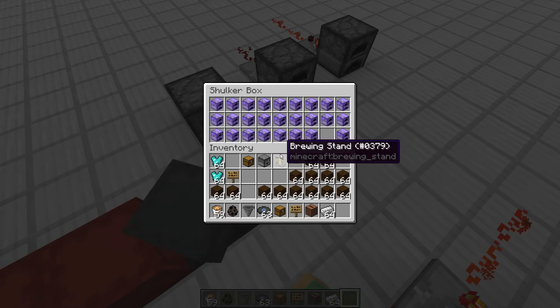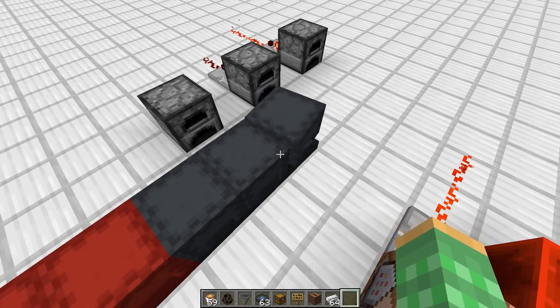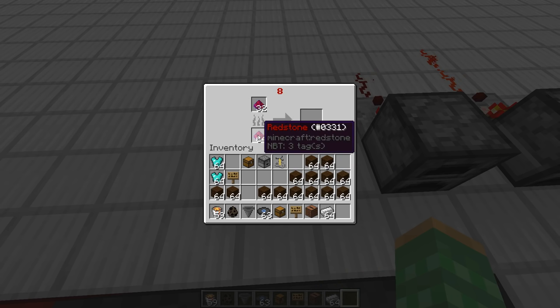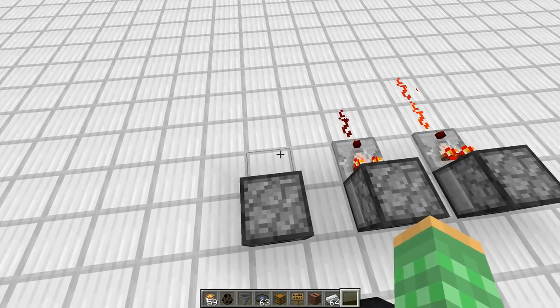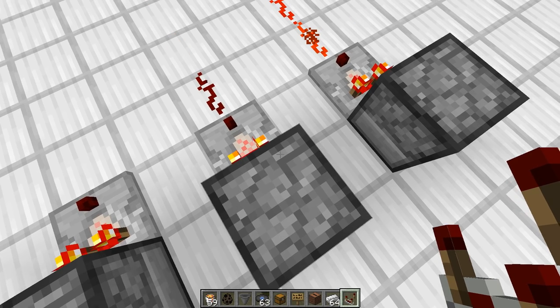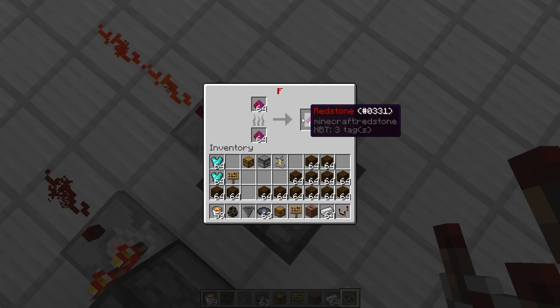You can see all the different ones incrementing upwards. What they are is — if you pull one out and place it down — it is a furnace that has really high stacked amounts of items inside its slots. By using these you can get different signal strengths coming out the back. This one here has a signal strength of 1 and this one is much higher than what you normally get.